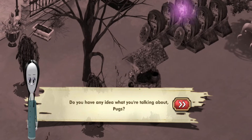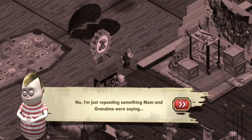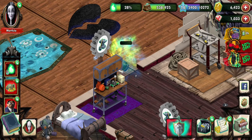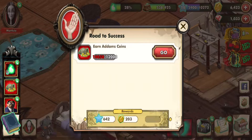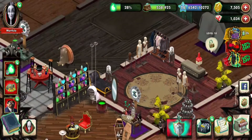'Do you have any idea what you're talking about, Pugs?' 'No — I'm just repeating something Mom and Grandma were saying.' See — he was telling you: Pugsley's trying to be smart, but he's just copying and mimicking the same thing they were saying.